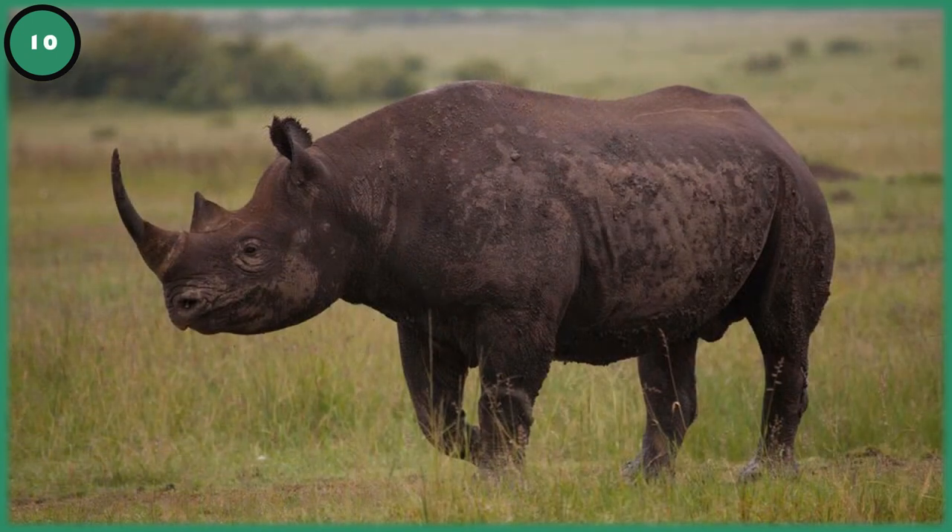Number 10: Black Rhino. One of the most endangered animals in the world, but its slow and steady population increase in recent years has helped raise the black rhino population. Whatever subspecies we get, the eastern black rhino seems to be the most famous and the one people want most. It would also be great for safari parks and conservation-focused areas in your zoos. They have triangular lips used for feeding on small trees and bushes — that prehensile lip is specially adapted for browsing, whereas the white rhino's square lip is best for grazing.